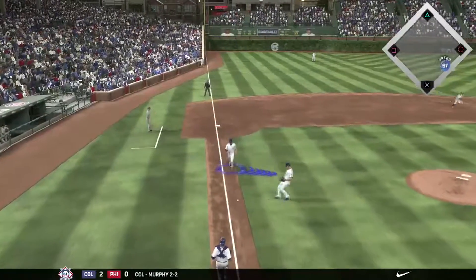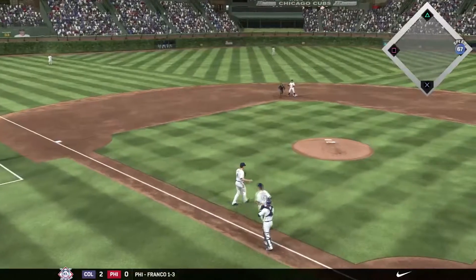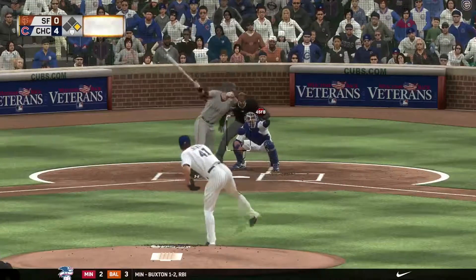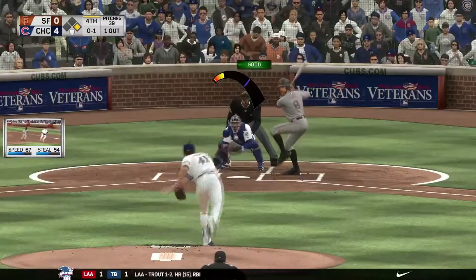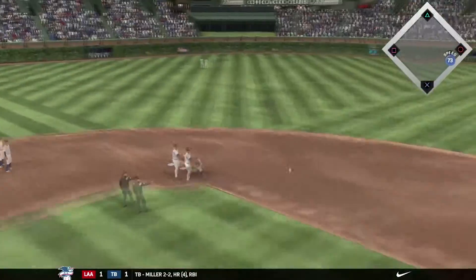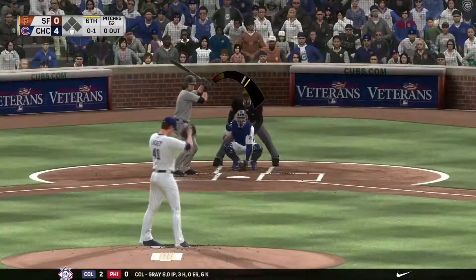We have a bunt — the first bunt for a hit we've seen, and just no play there over at first. 0-2 count with a fastball up and away, strike three called — that's the first out of the fourth. Going to an 0-1 count, and again Bryant to Zobrist to Rizzo — double play to end the inning.